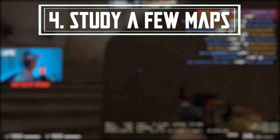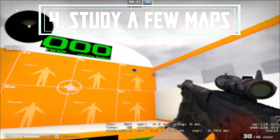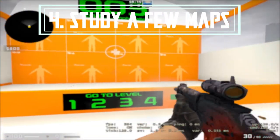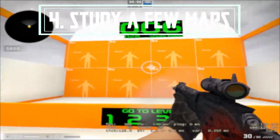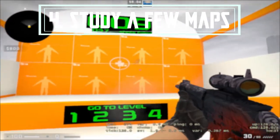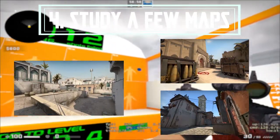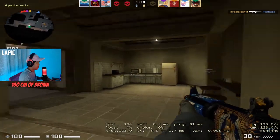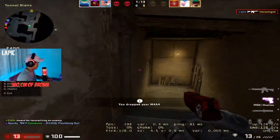Tip number four: pick a few maps and know them really well — inside out, all the common spots, angles, secret spots, everything. The reason I say a couple of maps is because it'll take a long time to understand every single map. Start with two, then work your way up to three, then four, and so on. The two most common maps to know right off the bat are obviously Dust 2 and Mirage or Inferno. Dust 2 is very popular in matchmaking, so understanding it first will benefit you a lot.